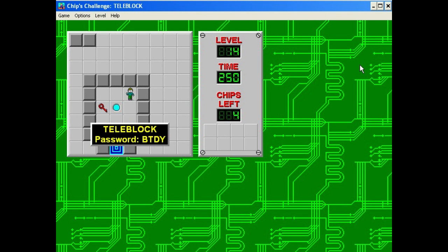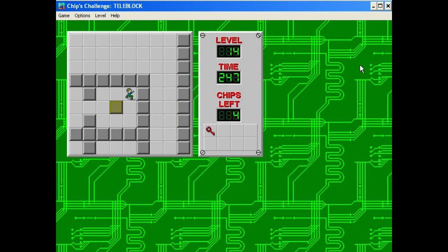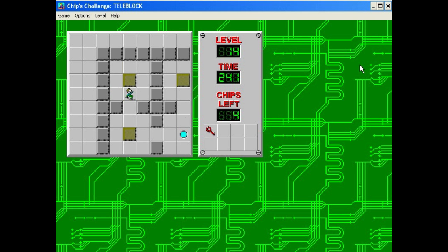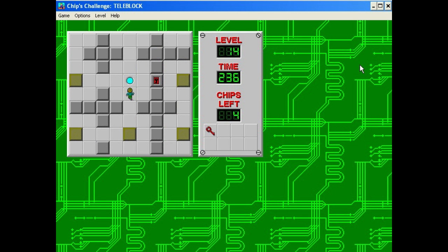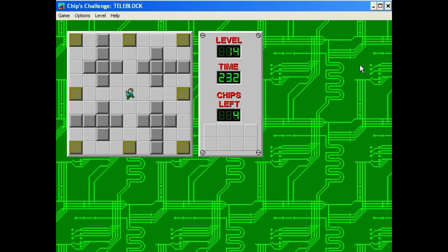We are back with more Chip's Challenge. In this level, what you have to do is move these blocks through that teleporter in the middle to be able to get to the end. You move these blocks through the teleporter into the water to get the chips.